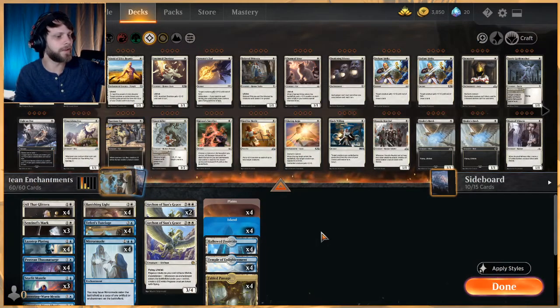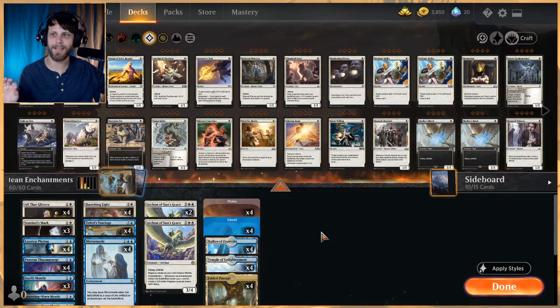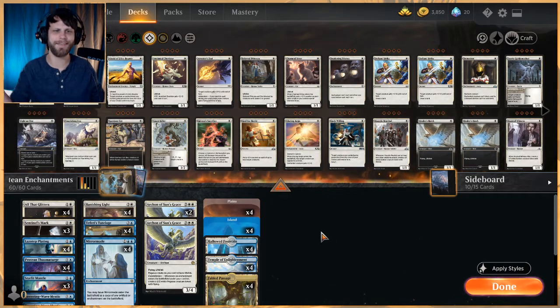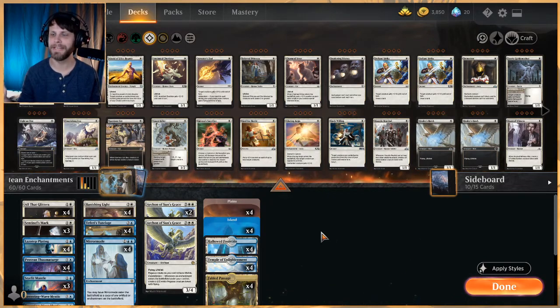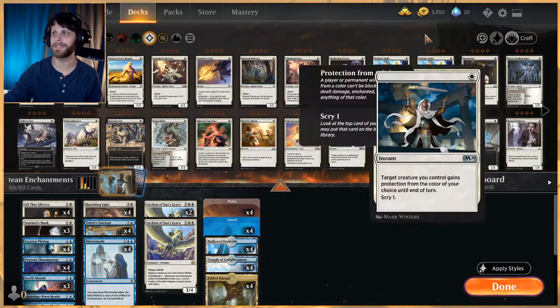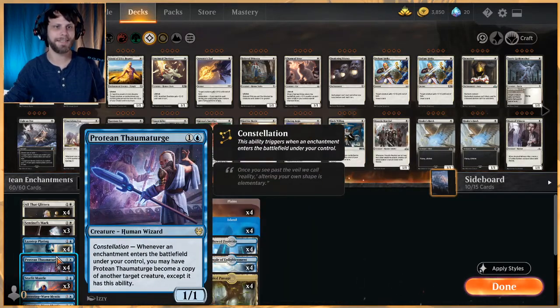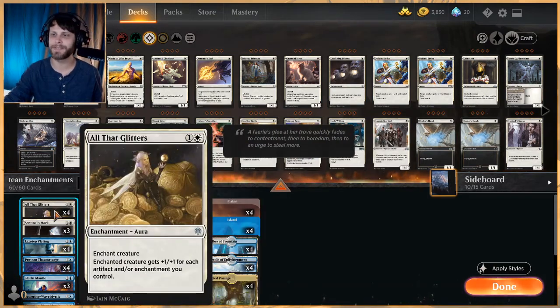What's going on guys, welcome to another gameplay video. Today we've got a bit of a weird one — I don't have high hopes for it, but we're gonna do the best we can and have fun. This is a protean enchantment stack. I pulled this from Aether Hub, this is not my original list, but I did play test it a little bit and it kind of works.